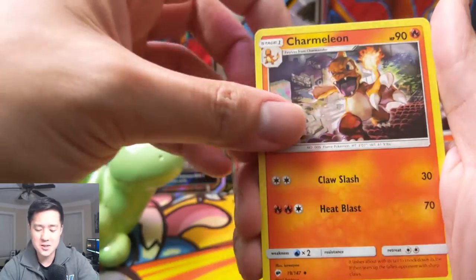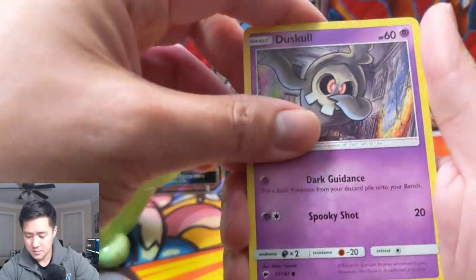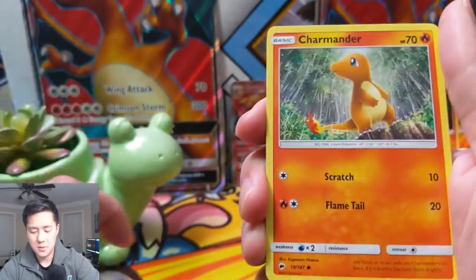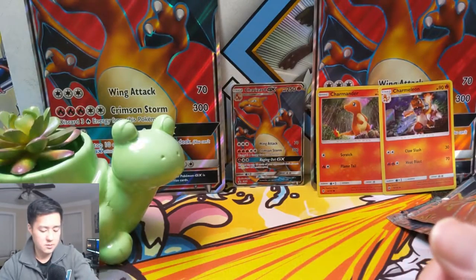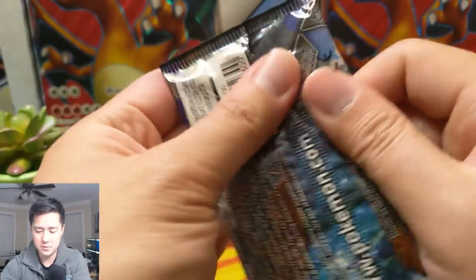Alright, now it's the real time to get some good pulls — we're on to Burning Shadows. We got Buffalant, Olivia, the dabbing Duskull — Duskull only has one eye — Espurr, Morelull, Charmander, Porygon, Butterfree — bye bye heal — and then a Zygarde for a holo. On to our next pack of Burning Shadows.